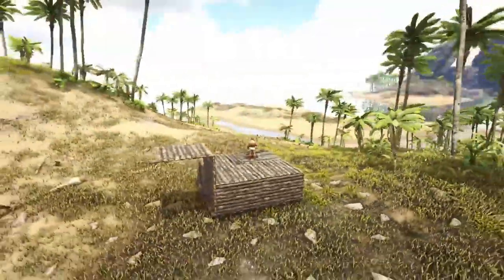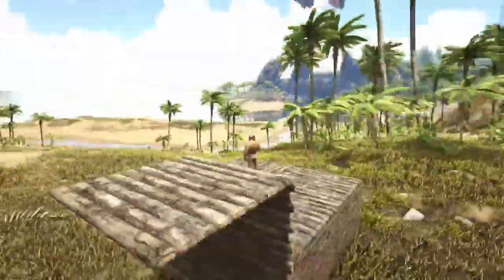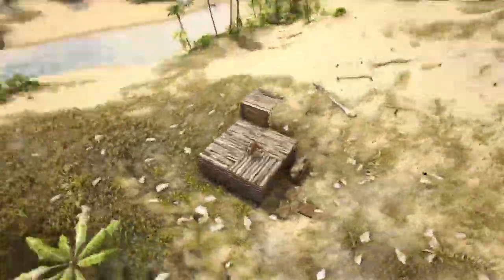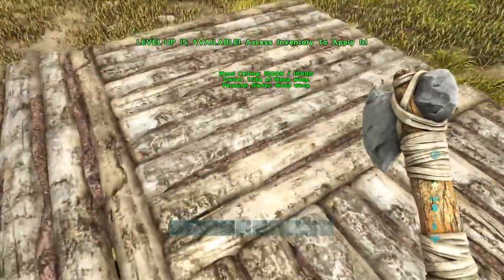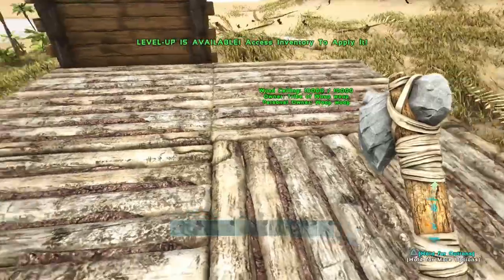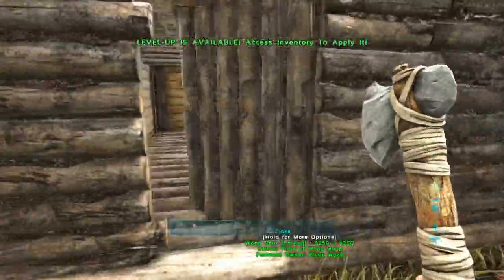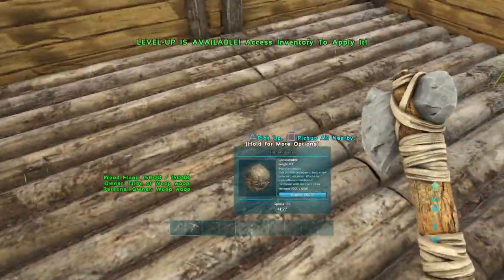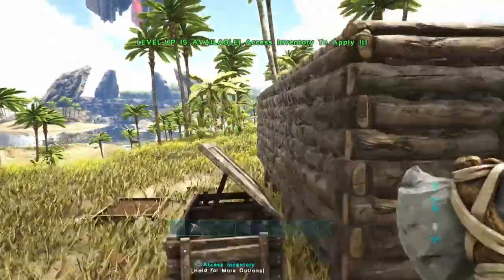Looking at the beautiful view on top of my roof — this is so beautiful, best house I've ever made in ARK. Then something fell off the roof and disappeared. It's shut in the house. So now I'm going to be looking for my first tame.